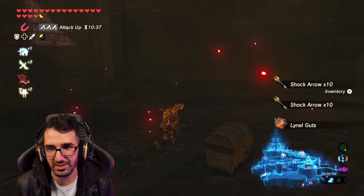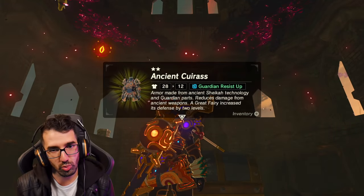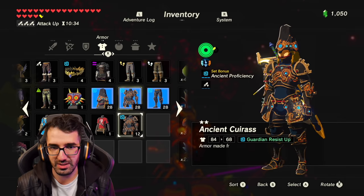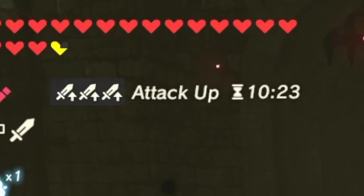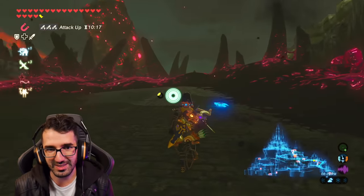Look at all those arrows — that's good. Give me the Master Cycle Zero. This one's better. I'm not gonna wear it, don't need it. Get out of here. I've got ten minutes to do this, I better hurry up. I've gotta hurry up and get to this. Where is it? Where's the next gatehouse?